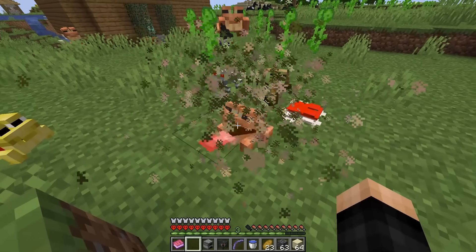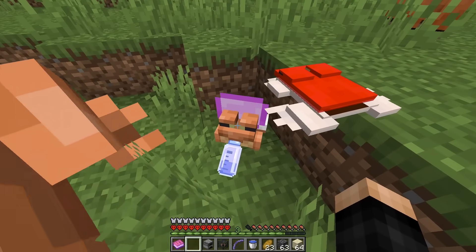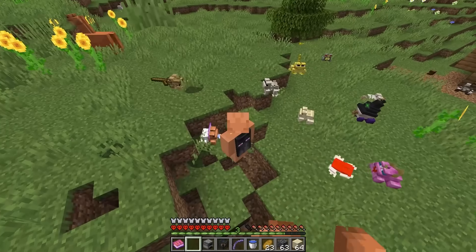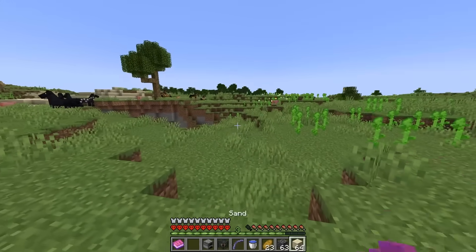With the baby bottle, I give it to a frog and get the baby frog. It's still bigger than a regular frog though. When I right-click it, it just screams — that's literally all it does.